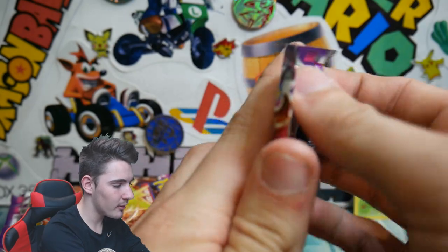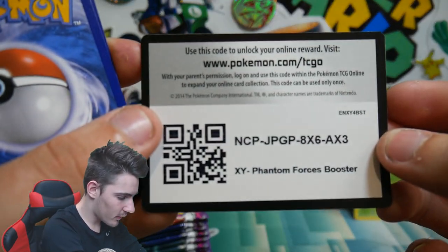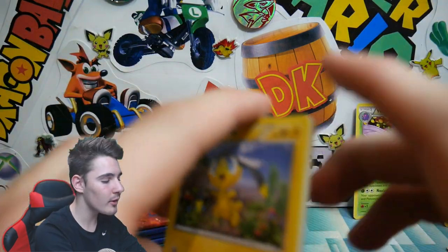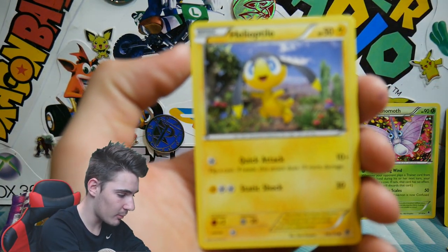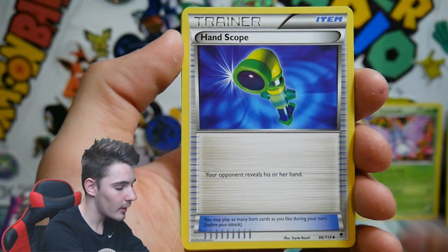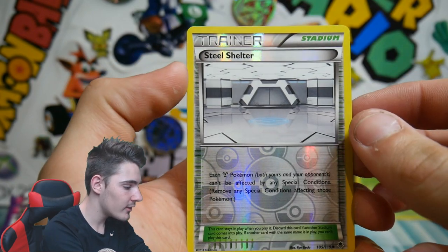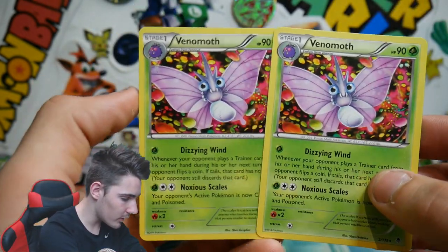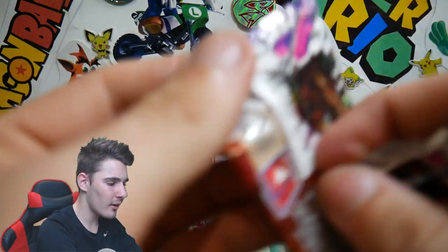Next pack we have a Manetric pack — that looks way better, sorry about that, I didn't have the light on at all. There is another code card — make sure you leave it in the comments below if you get these codes. We have a Helioptor, a Finneon, a Poochyena, Sylveon, a Chansey, a Handscope, Boldore, a VS Seeker — that is a great pull right there — a Steel Shelter, and two Venomoths in a row as a rare! That is really weird.